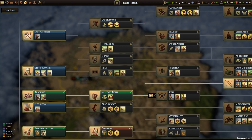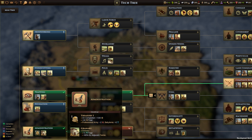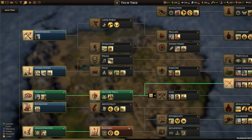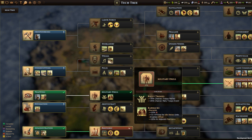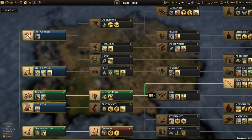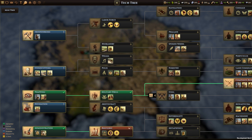Let's take a look at the tech tree. Assyria starts with trapping — that's how they build their slingers — administration, which gives them the ability to build treasuries, which are awesome; granaries, which suck; and military drill, which lets you build barracks right out the gate and rally troops, which is a huge ability. The rule of thumb with tech is that certain techs unlock bonus cards. You only want to have one bonus card in play at a time, because when your tech selection screen comes up with more than one, you may be forced to choose between them, and once the bonus cards come up and you don't select them, they're gone forever.